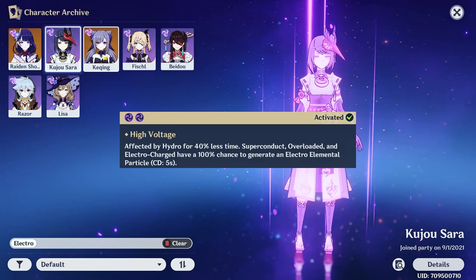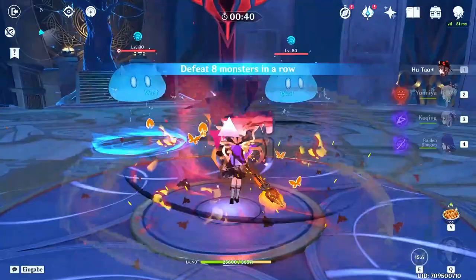Next step: make sure you have two Electro units in your party. Doesn't matter if they are built or not. All we care about is that sweet, sweet Electro resonance.